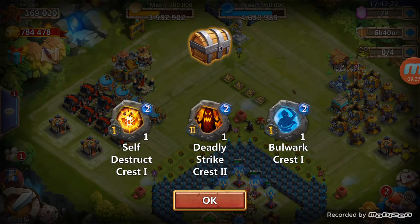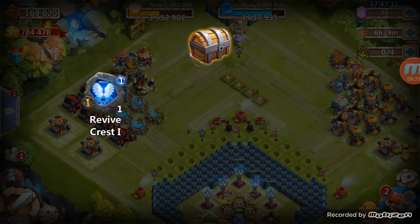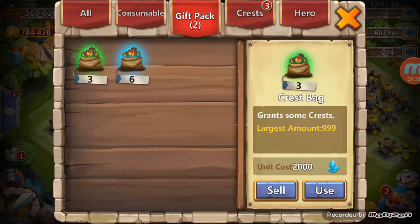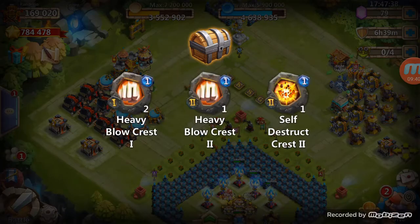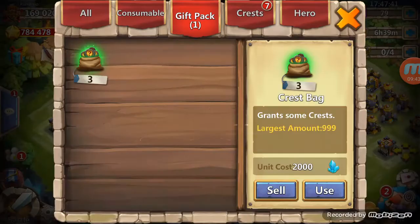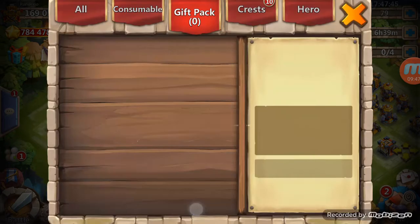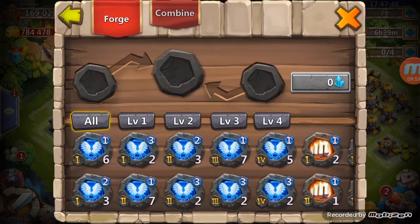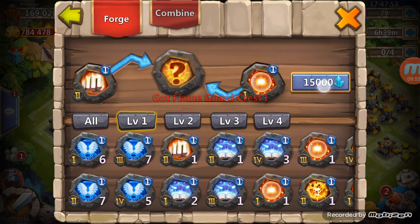Taxes should be coming in soon, right? All kinds of tax money. I'm going ahead and opening all this now, seeing if there's anything I can forge and try to get another Sci-Shield crest. I need one Sci-Shield crest number 4 to make my third set. Come on, Sci-Shield.